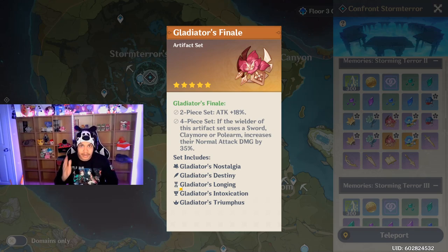Xiao can be a lone wolf, but it's better to pair him with a specific comp that makes him extremely overpowered. Gladiator's Finale four-piece on Xiao would be monstrous. For the Circlet you want crit damage, for the Goblet you want Anemo damage, and for the Sands you want attack percent. In your substats you want as much crit rate as possible.